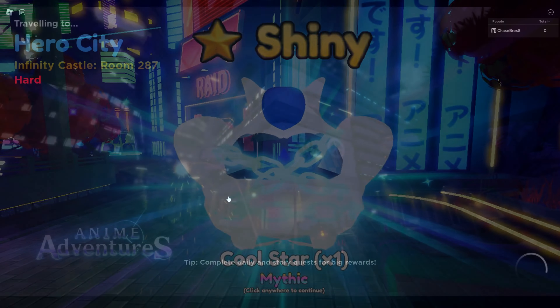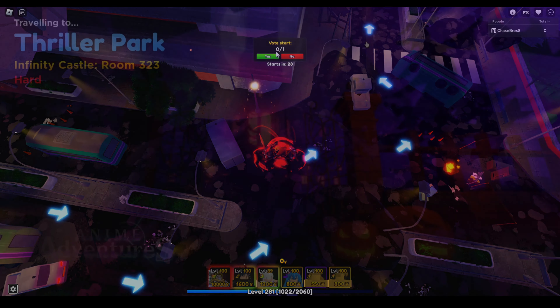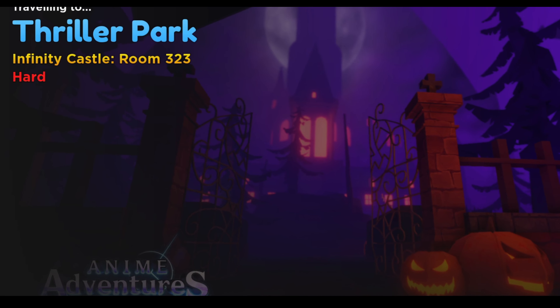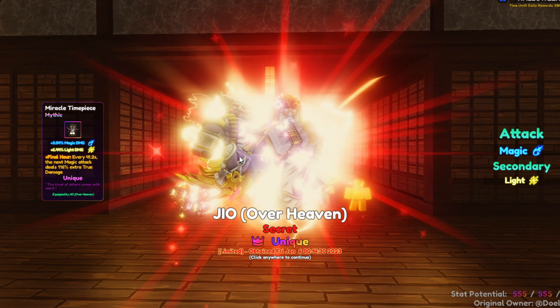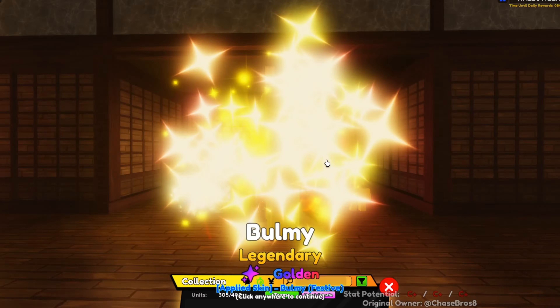Keep in mind that this stage, in my opinion, is one of the hardest Infinity Castle stages. However, it is possible for you to reach all the way to room 323 with just 2 uniques. I was able to get there using only unique Guts and unique Dio. You can change Dio out for something like unique Gilgamesh. Keep in mind that I have 2 golden farms, so that is a very important factor as well.